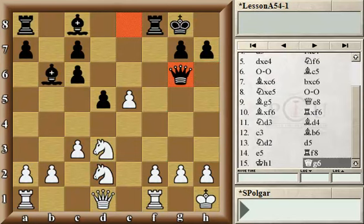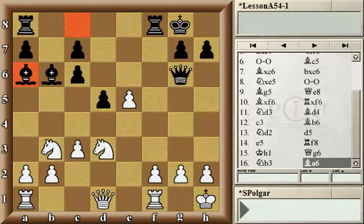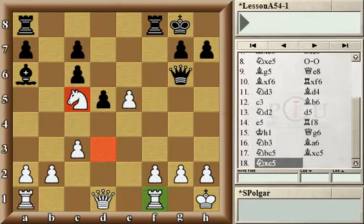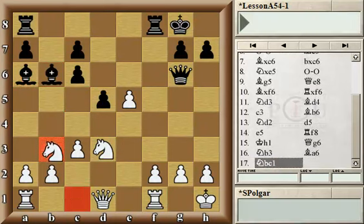After Qg6, white started to make a series of inaccurate moves by playing Nb3, a move that strategically looks very nice, trying to occupy the c5 square. The problem is tactics. Black plays Ba6, pressuring and pinning the knight. If the knight moves to c5, which is probably still the best choice for white at this point, then black would trade and then capture the rook on f1. In the game, white played rather passively, hanging onto the extra pawn and protecting the knight on d3.